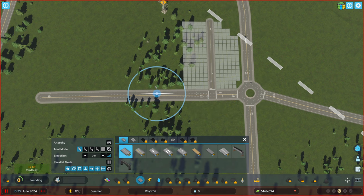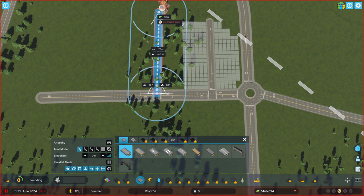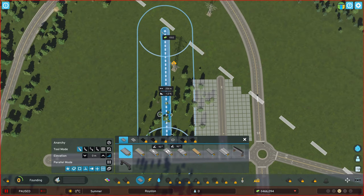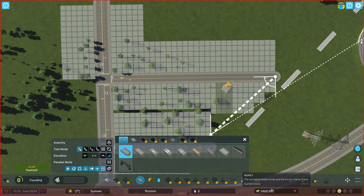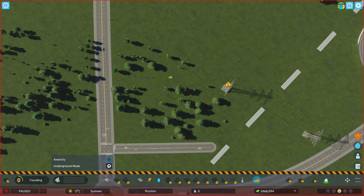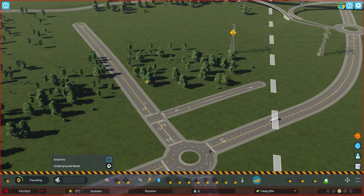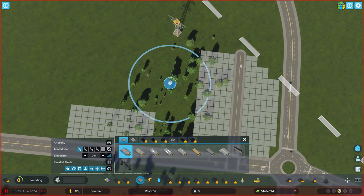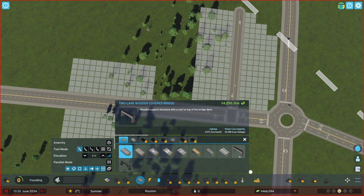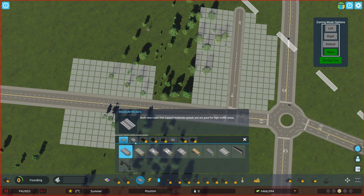This doesn't seem to fit. Let's have a look - that's not good. Why don't you want to be placed? Oh, there is a little bit of a hill here - I think that might be the problem. And we do have some zoning in there all of a sudden which I don't want. That's not ideal.